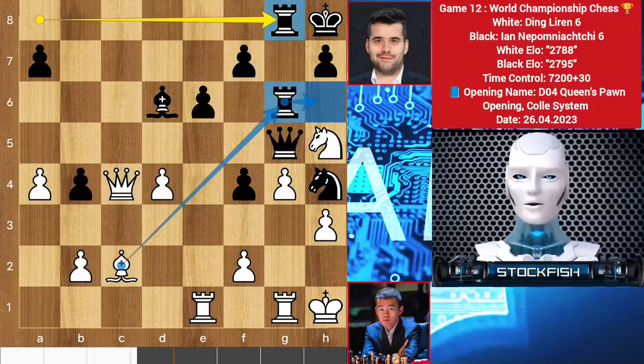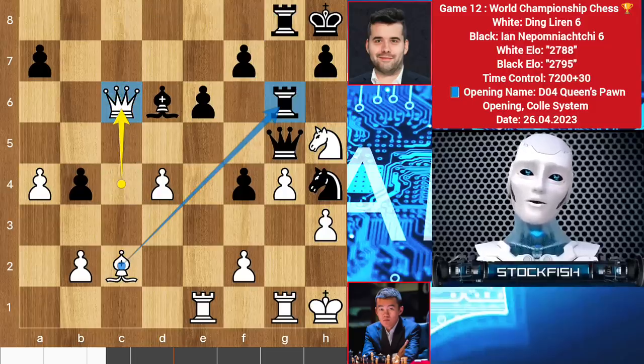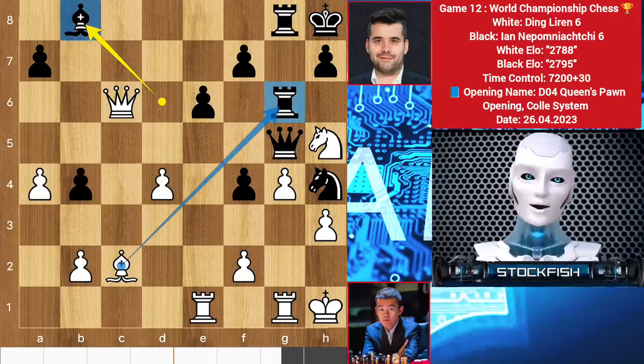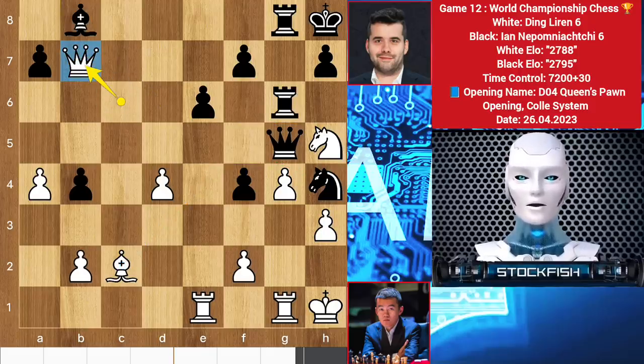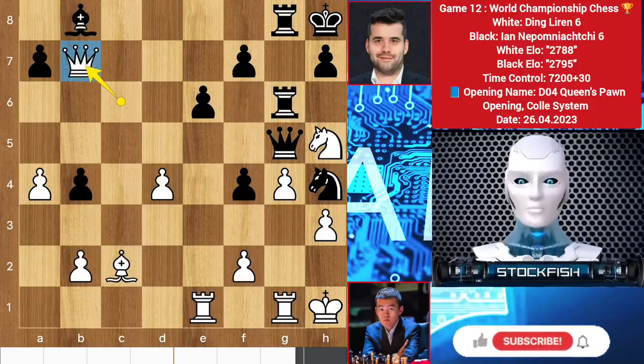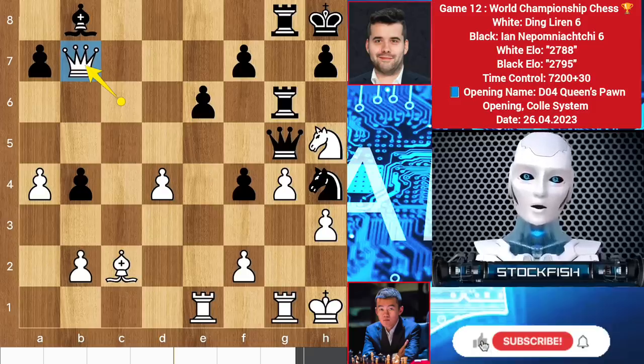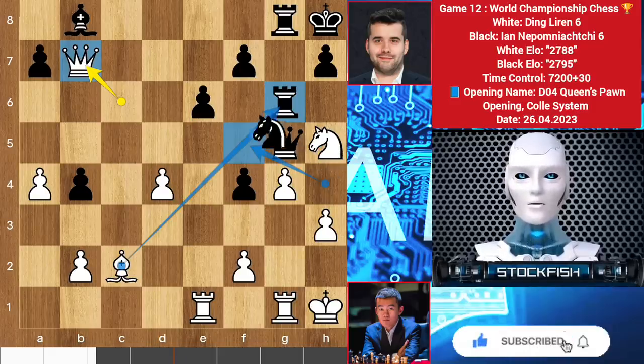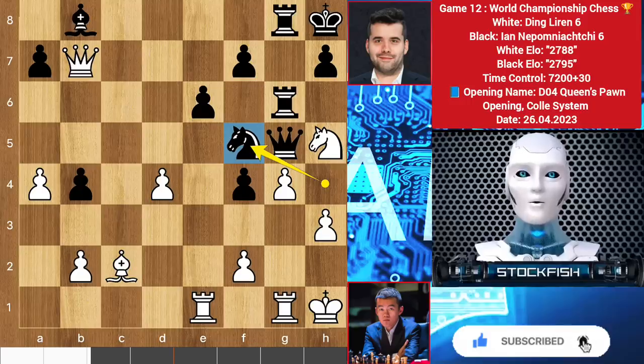Now Ding can take the rook with the bishop, but Ding played queen c6 — a blunder move instead of taking the rook. Ian played the second blunder move, bishop b8. Now Ding can take the rook on g6; best move for black was to play knight here. Ding played queen b8 — another blunder move. How do they become grandmasters? Even a 200 elo bot would take the rook. Best was to play knight f5, sacrificing the knight — let me show you the variation.